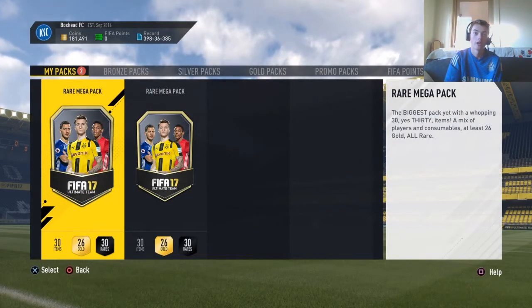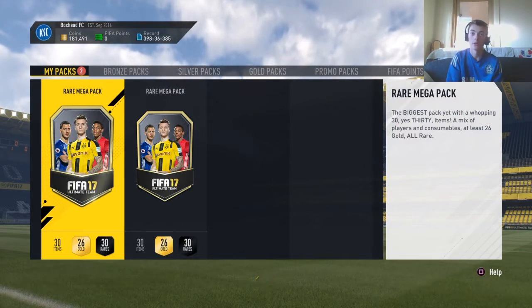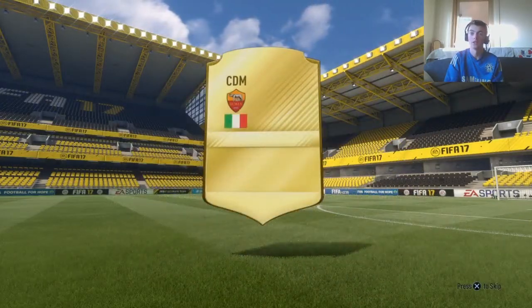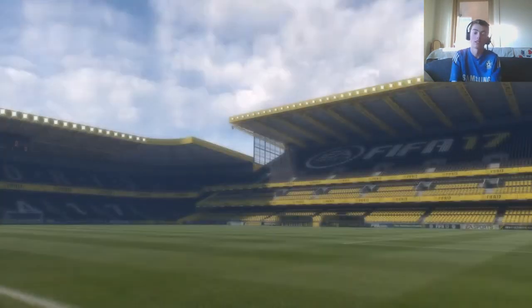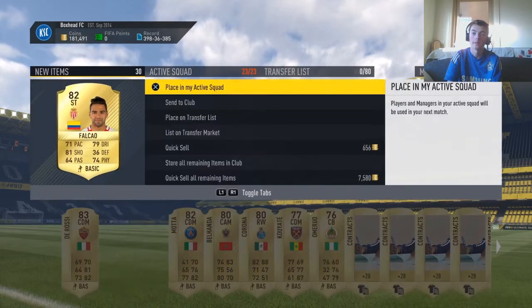All right, so moving on to the first 55k pack now. Come on EA, come on — 55k pack, surely we can get something decent. Come on. No, shocking flares again. Who's that gonna be? Drossi — yeah, Drossi's got a new face. All right, so we got Drossi and an upgraded Fellaini.